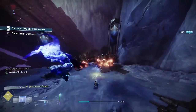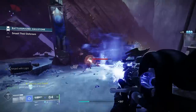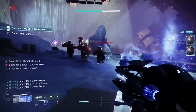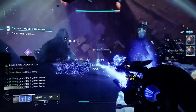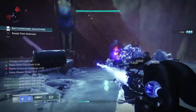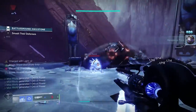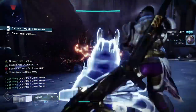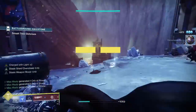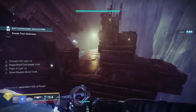This stasis build is so much fun — you're freezing a ton of stuff, meleeing all the little red bars, getting your melee back super fast, and dropping shards for all your teammates so their melees come back fast too. You're also dropping orbs of power so everybody's super is regenerating really fast. It's a great all-around support build, and stasis is a lot of fun in end-game activities — especially with Ager's Scepter, which is amazing for ad clear.